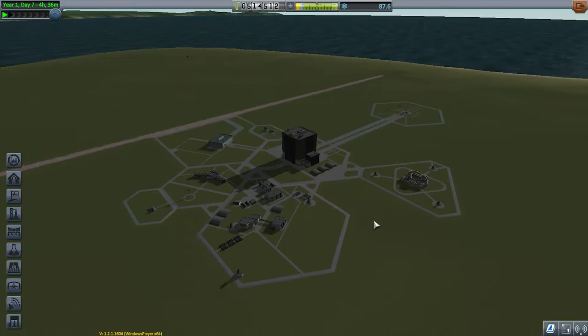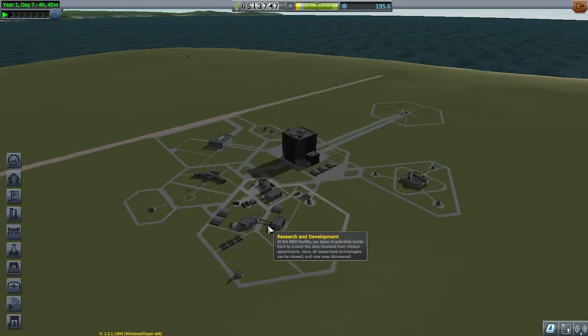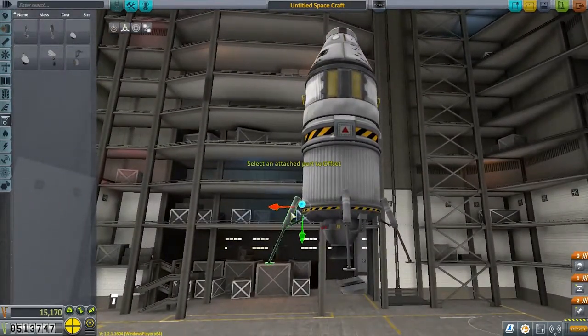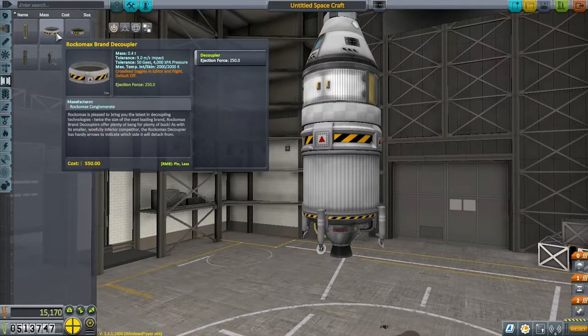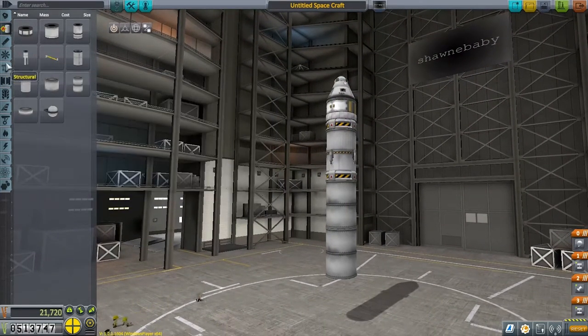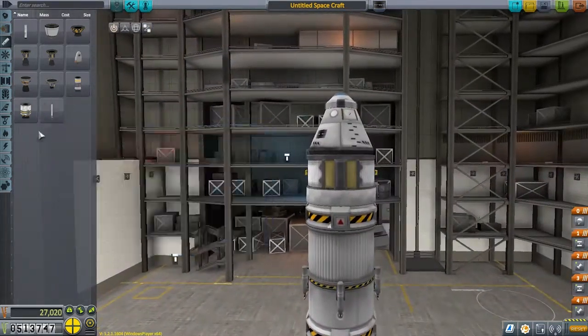We've got loads of science to spend, so let's head over to R&D and put it to good use. Let's start off with Flight Control so we can get Advanced Flight Control to get access to some RCS thrusters. Then I'm going to pick up Landing for some better landing gear, and then Advanced Construction for the fairings.